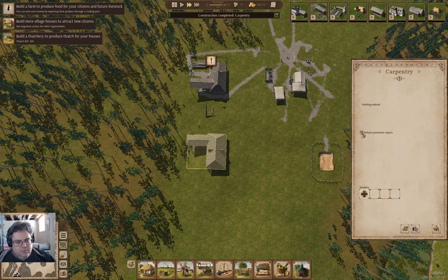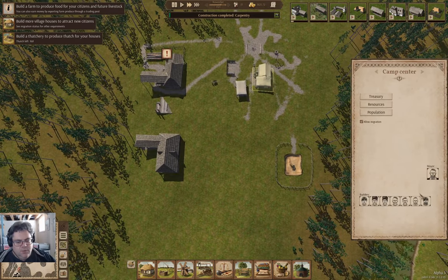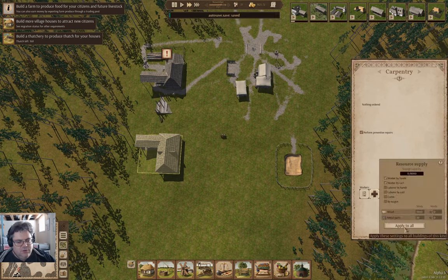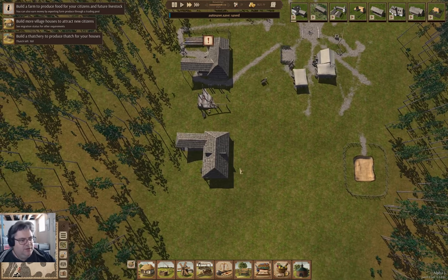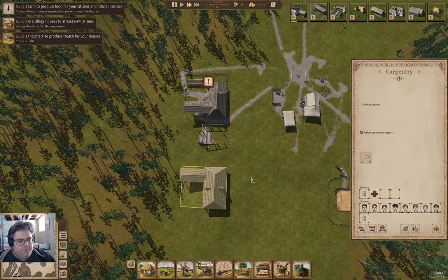We're going to perform preventive repairs and hire a worker. We're going to fire two builders, go to resource supply, and allow laborers to supply it as well.